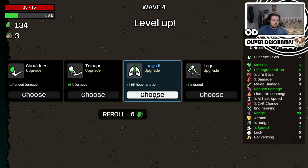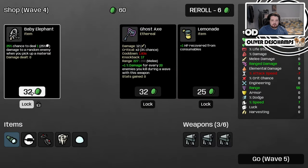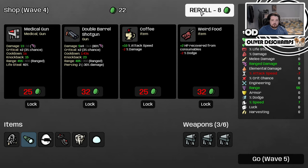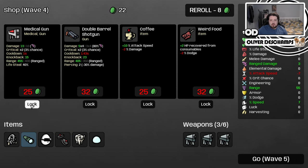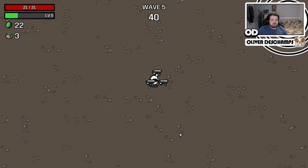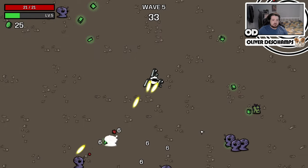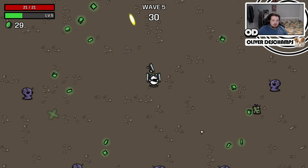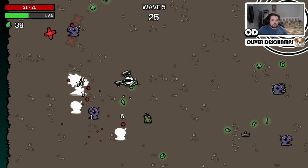Landmines will do us good. HP regen, max health — yes. Reroll. Damage while standing still, attack speed — it might not be bad to look at medical guns as our secondary weapon, just to keep our health going. It's not the worst option. But currently we're doing good. We can get our attack speed slightly increased by the coffee, which will be nice.